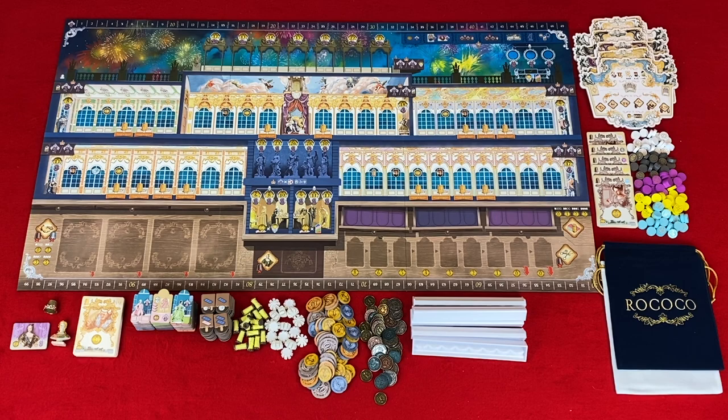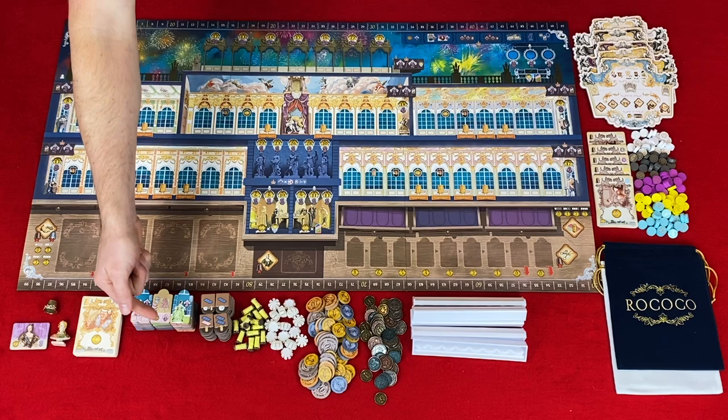Garment tiles. These tiles have the pattern side and the rent side. On the pattern side, you will see at the top of the tile the materials needed to make this pattern, and at the bottom you will see the sell or rent reward. When selling the garment, you would gain the money and then discard the garment tile. When renting, you would flip the garment tile over and place it on the main board, contributing to your prestige points at the end of the game.